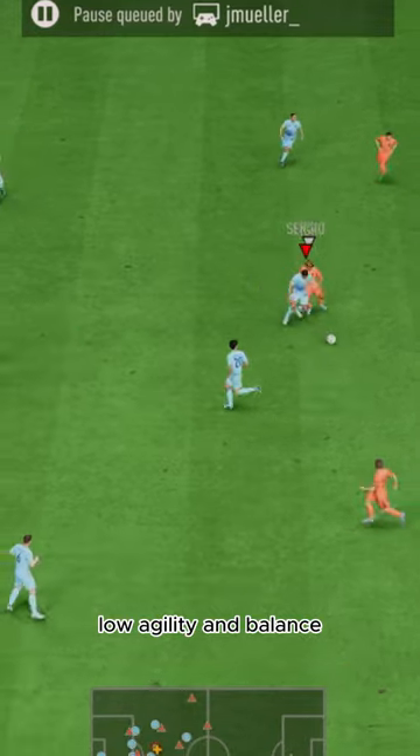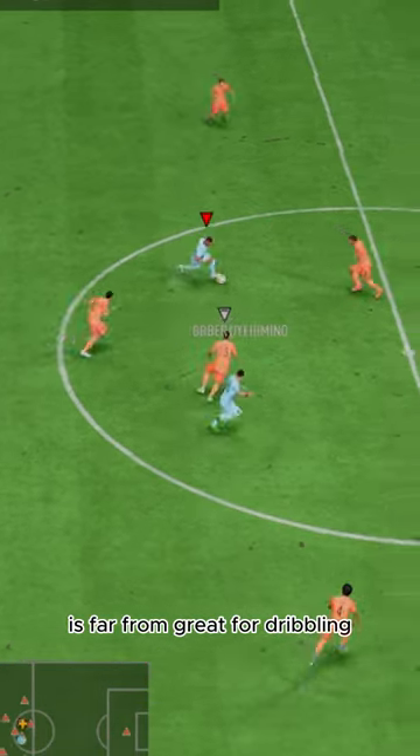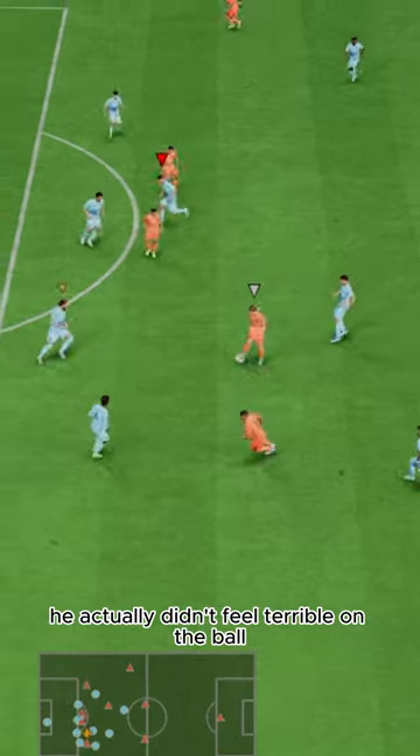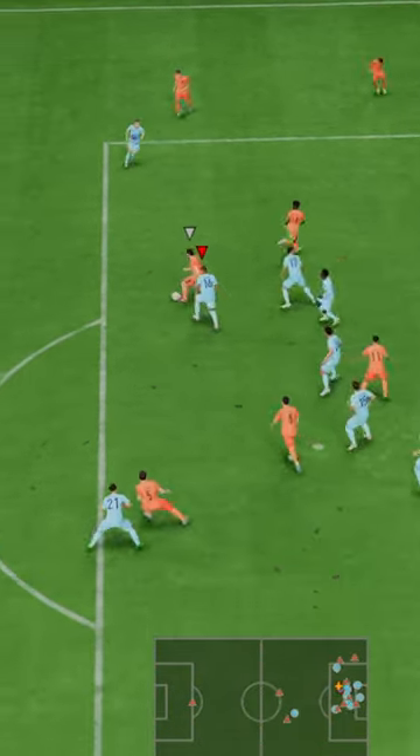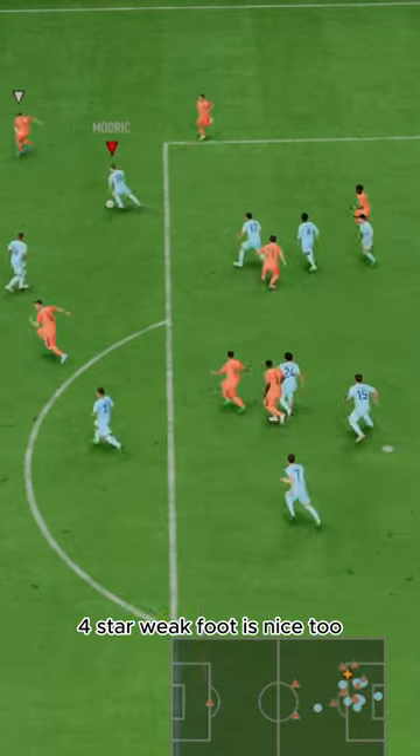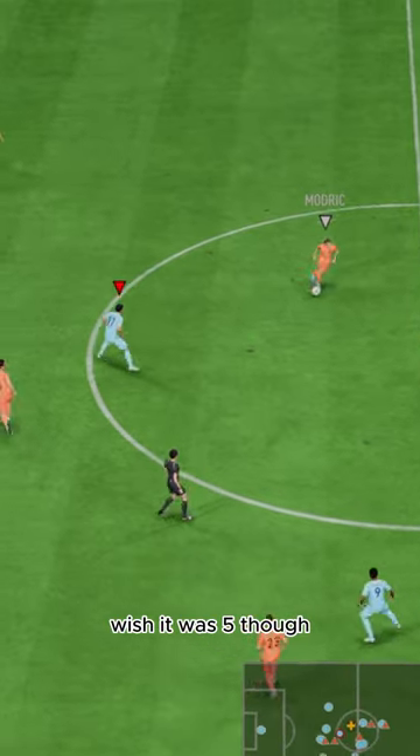Low agility and balance with a high and average body type is far from great for dribbling, but he actually didn't feel terrible on the ball. He can escape pressure but won't do anything fancy. Four-star skills helps, and four-star weak foot is nice too — wish it was five, though.